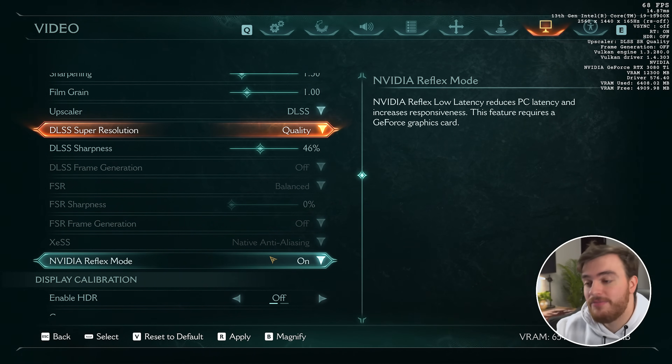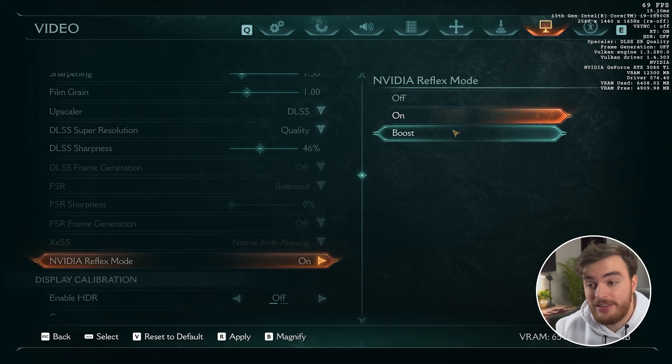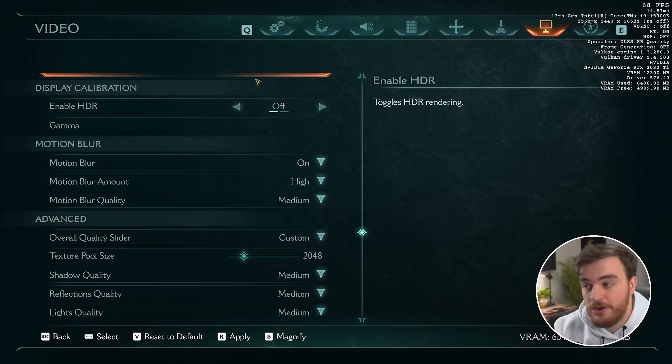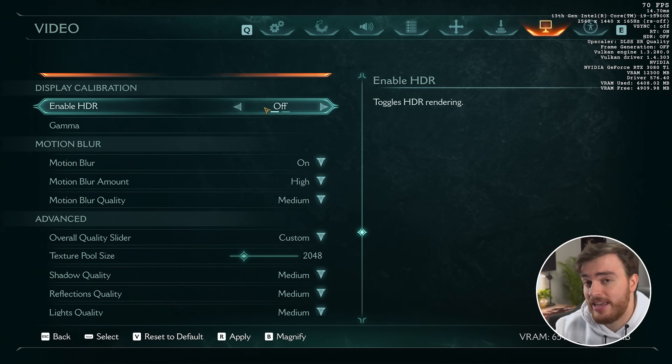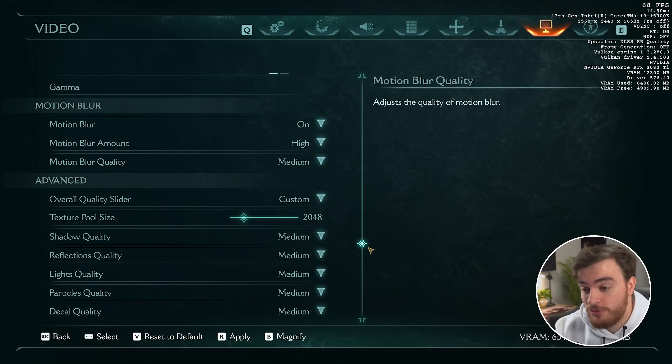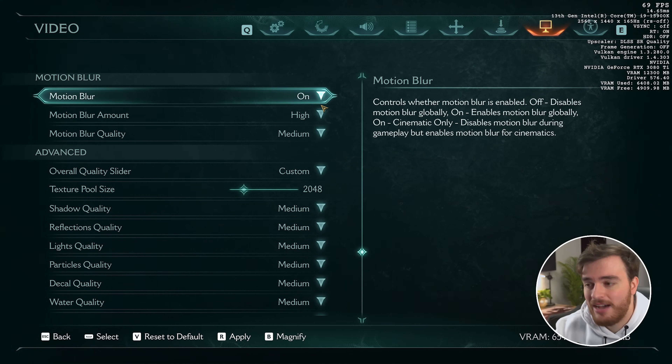For NVIDIA Reflex mode, if you have an NVIDIA GPU, I'd definitely recommend turning this on. If you have a really slow CPU, choose Boost instead. Display calibration you can skip over — HDR shouldn't have too much of a performance impact, it's more about how the game looks for you. Motion blur is mostly to do with motion sickness; if you struggle with it, turning this off or down can help.